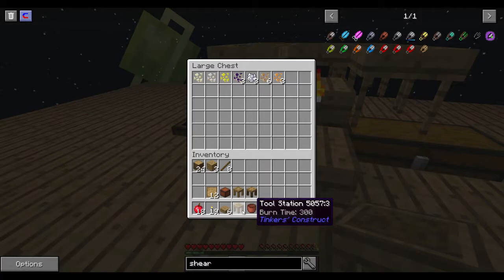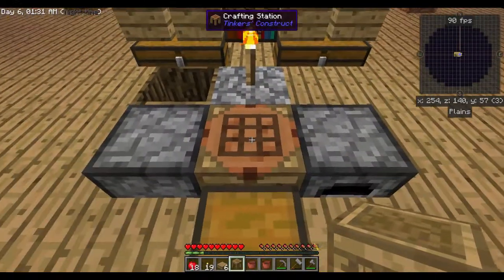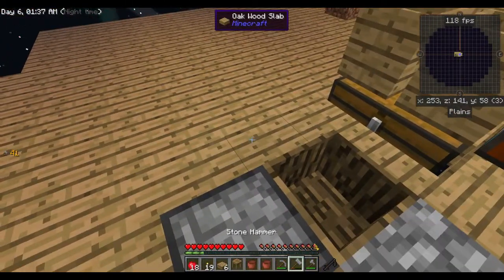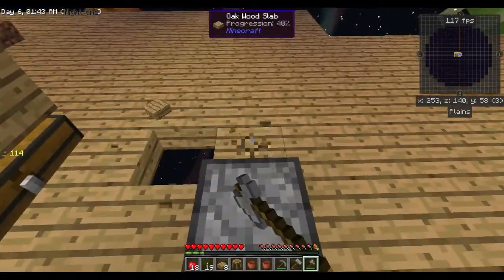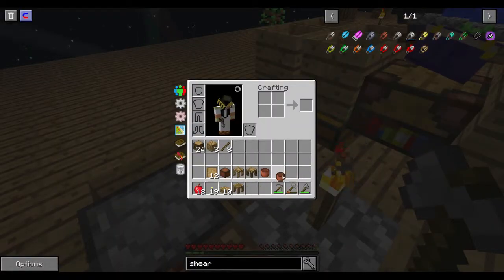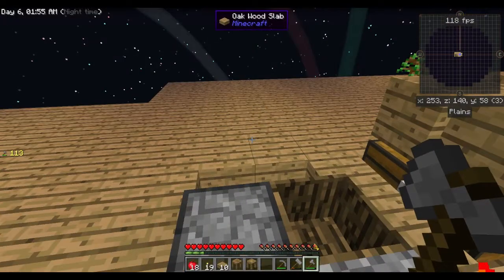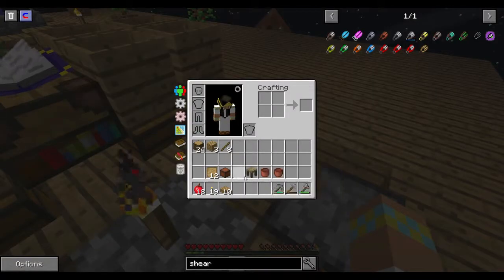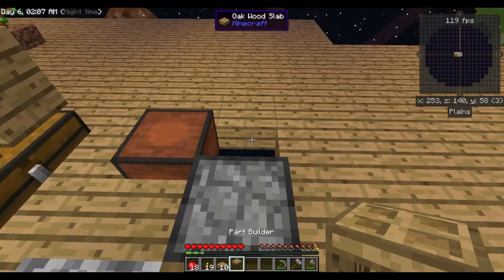And then some more patterns to make different tools. I think right here would be an okay area — we could put them right here. Tool station and a stencil table right there, and a pattern chest and a part builder.